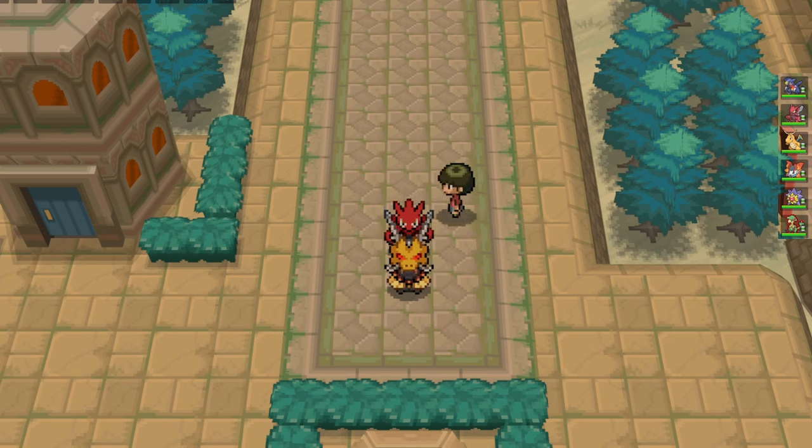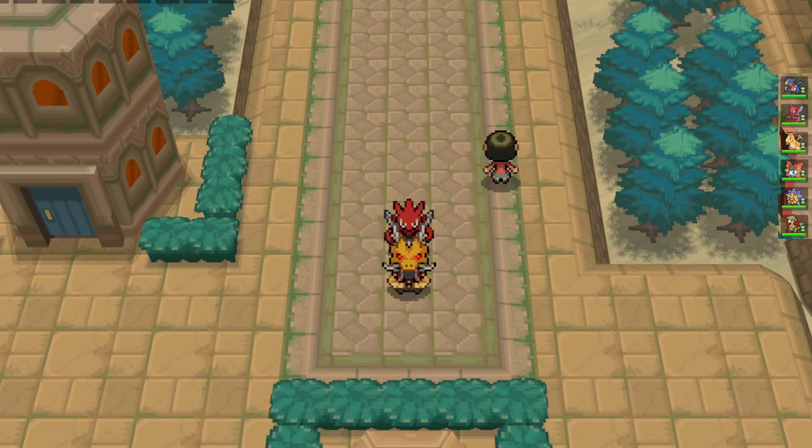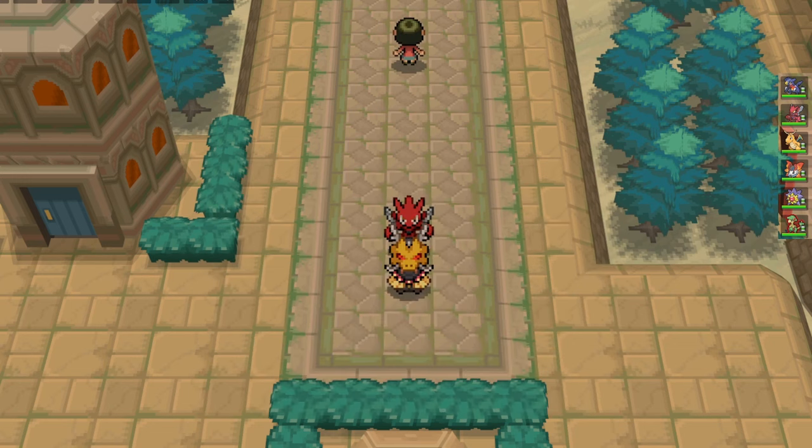Scarf Gallade can definitely do well into this team, especially if your opponent gets up rocks. If Gallade ever locks himself into Psycho Cut as a Choice Scarf user, it's usually nice to use Scizor and Pursuit trap. You won't kill him if he's full HP when he switches out, but you put him in Mach Punch range for Breloom. Starmie, Volcarona, Dragonite, Garchomp, and Scizor can all kill him - so if he locks himself into Psycho Cut, Pursuit trapping is typically really good.